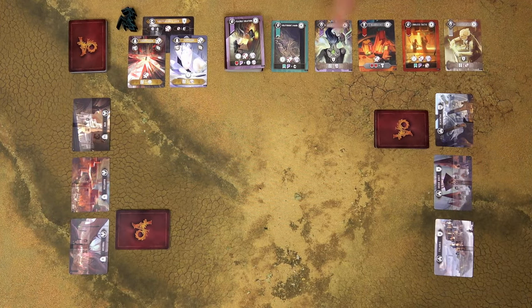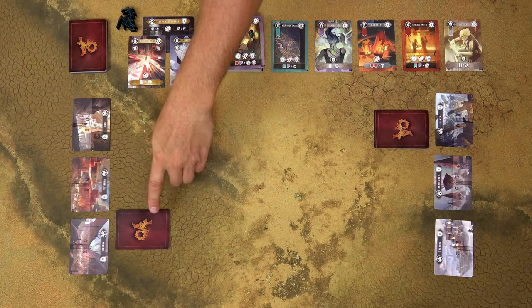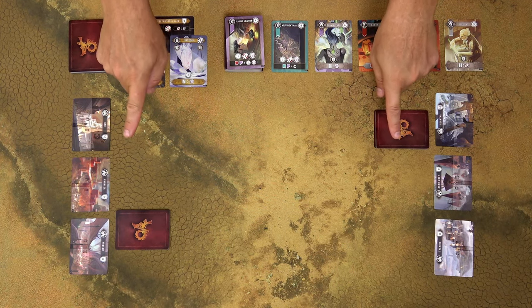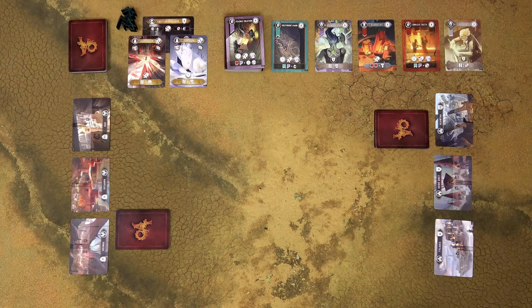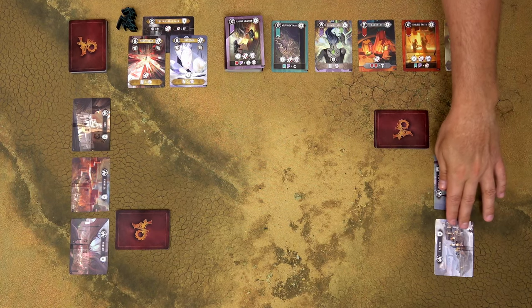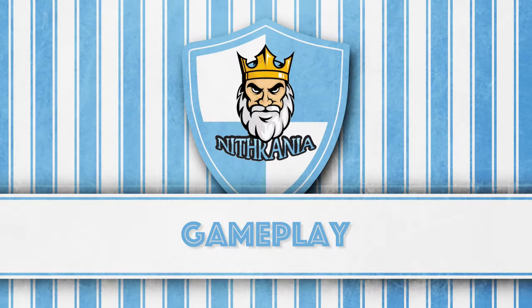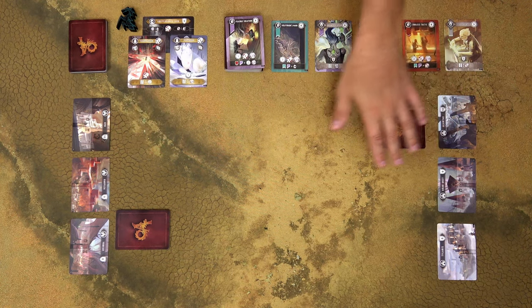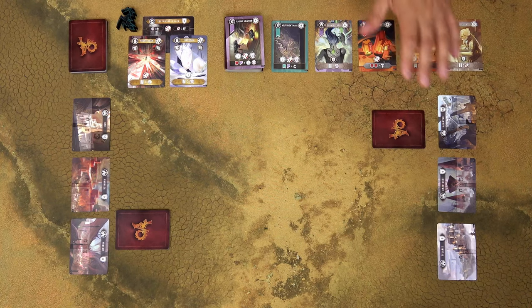Volfyrian is a deck building game in which both players start with the initial deck of cards and over the course of the game, they enhance their decks with these asset cards and wonder cards. Both players are trying to destroy enemy cities. The player who first destroys all the opponent cities wins the game. Starting with the first player, players will alternate taking turns until one of the players wins the game.